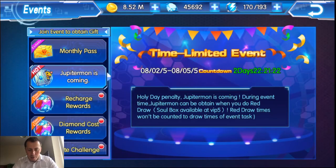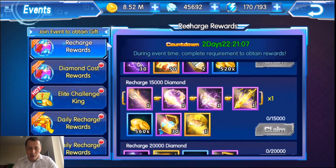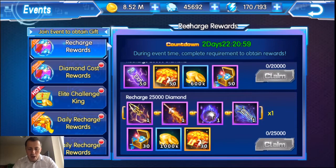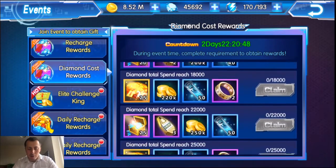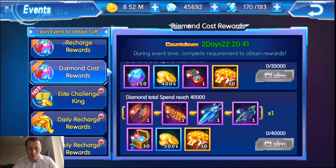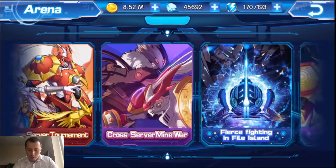Let's go through the events quickly. We have the soul box, VIP 5 recharge event where you can get the Jupitermon Wrath Mode skin or thunder form - that's 6,400 diamonds recharge, so basically $99. If you recharge 15,000 diamonds you can get one of the awakened weapons, and if you recharge 25,000 diamonds you get Jupitermon's weapon. Diamond cost rewards further down show weapons for Slayerdramon, Alphamon, and Craniamon. We also have daily recharge and XP double loot.